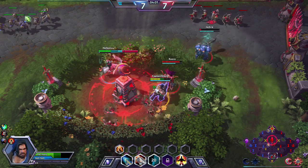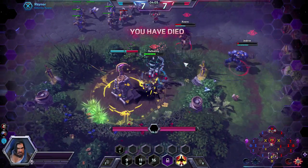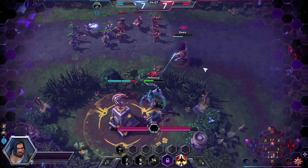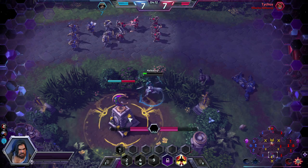I kick off my W and my active, and we're going to do serious damage. Q to push him back — he got me with the spiders, but look how much health he lost so quickly. Kill Tychus! Nicely done.